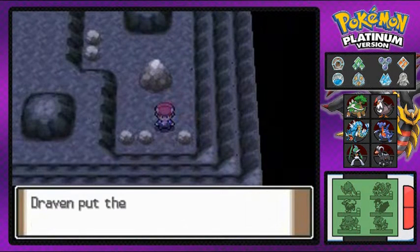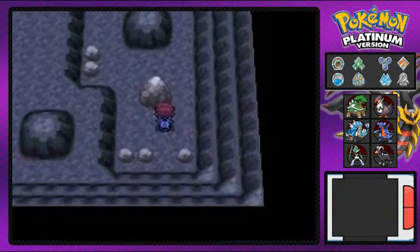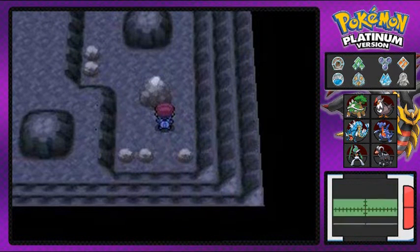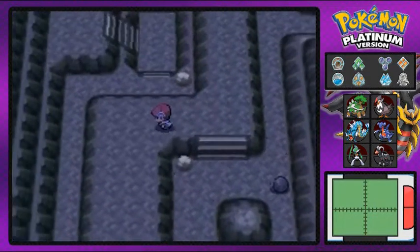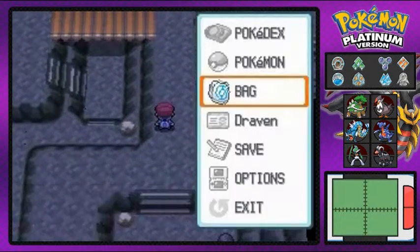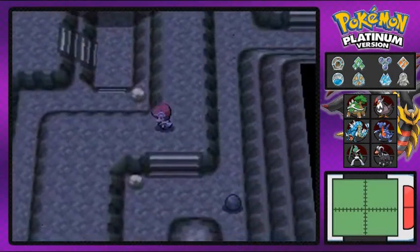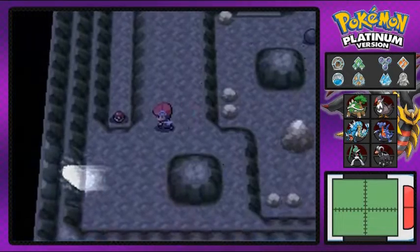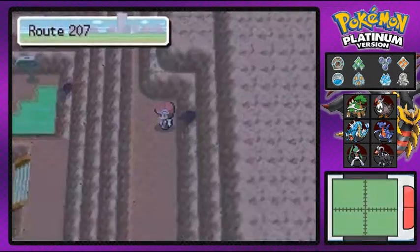Let's go ahead and grab this escape rope — that's always needed. I wonder if there's any hidden items right here. No, not really. One can always guess. If you make it here before the Team Galactic events, you'll see different kinds of areas around here.